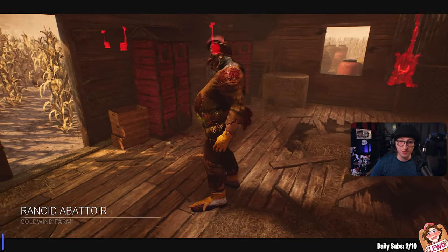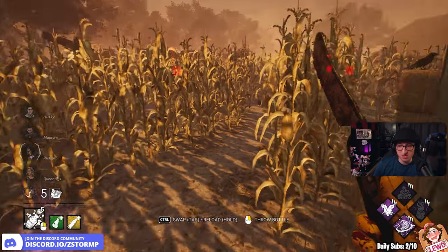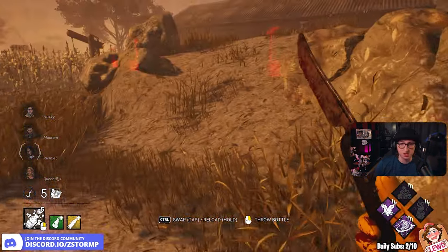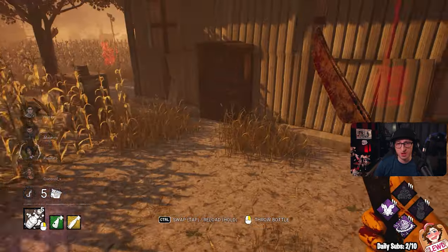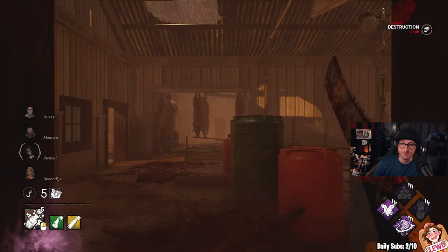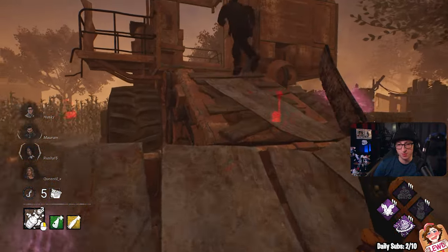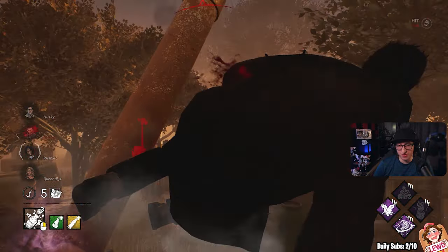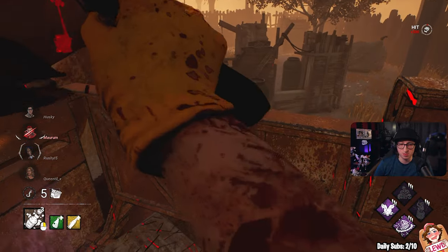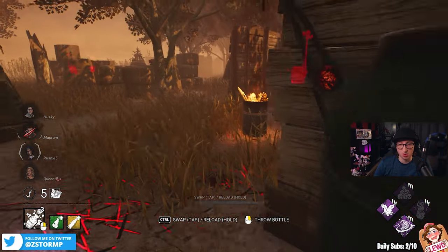Here we go — Coldwind Farm with the best build for clown for beginners. We do love a bit of clown. These survivors sent us here — let's see what we can actually do. I'll have to hunt them down one at a time, break the store and then go over there. I think that's where they'll be. NOED is going to help us so much this game, most likely unless they have toolboxes. They've got Sloppy to slow them down for the healing so we can maybe get them later on.